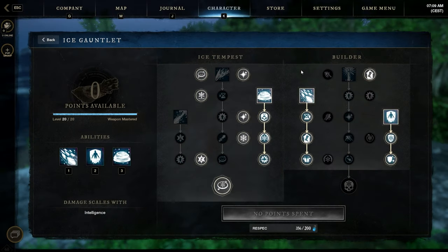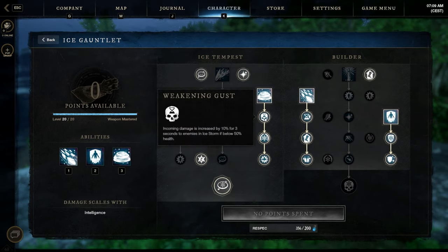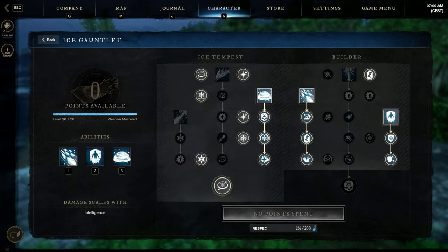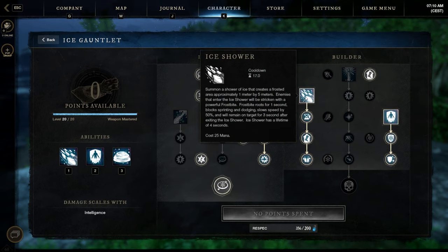The next weapon is our Ice Gauntlet. The first active skill is Ice Storm — one of the strongest AoEs in this game. It deals a ton of AoE damage, the radius is insane, and it also slows enemies. I take all the passives to increase the damage, decrease the mana cost, and increase damage again.